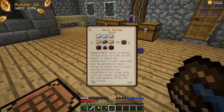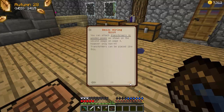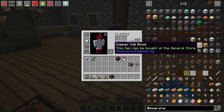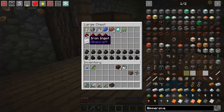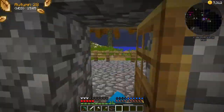Here we go - capacitors serve as energy storage units. You can use a hammer to adjust the configuration of each side, with blue designating input, orange designating output, and no color marking preventing any connection at all. Sneak while using the hammer to configure the side opposite of the one you clicked. And of course transformers either step up or step down the power, which is good for transferring over long distances. So we want one of those - we definitely want a capacitor as well to go with this. We only want the LV one because it's not a lot of power. We need three iron, two copper, one lead, and a redstone, a couple of treated wood planks. We've got that - we just need the lead and the copper.